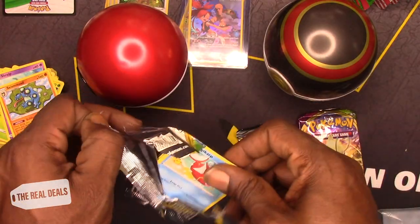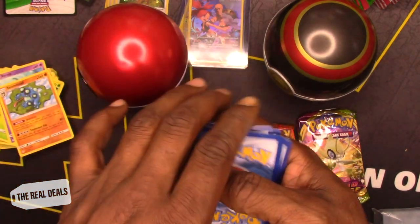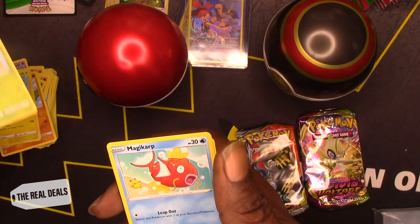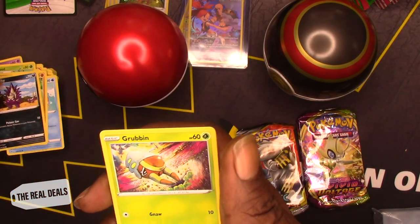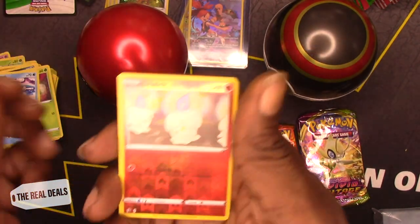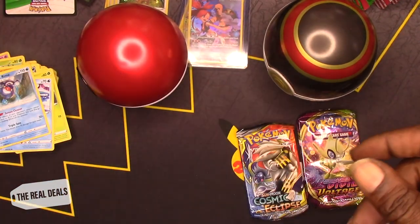Last three packs — let's get into it. Green card, one, two, three, let's get through these quick. Burning Scarf, Metapod, Magikarp, Meditite, Stunky, Grubbin, Wingull. Litwick as a reverse holo. And Mr. Rime as a non-holo rare.